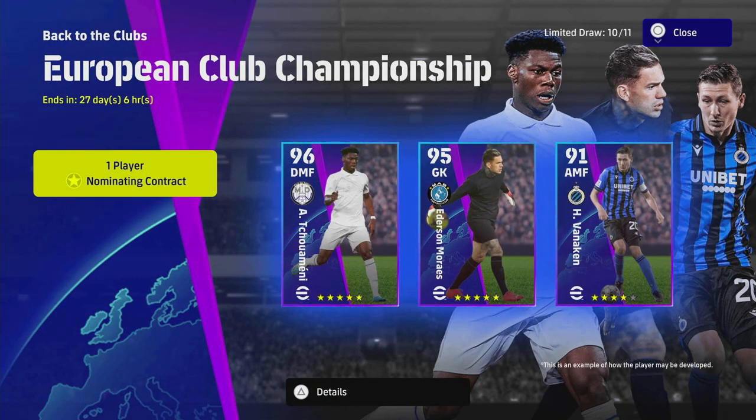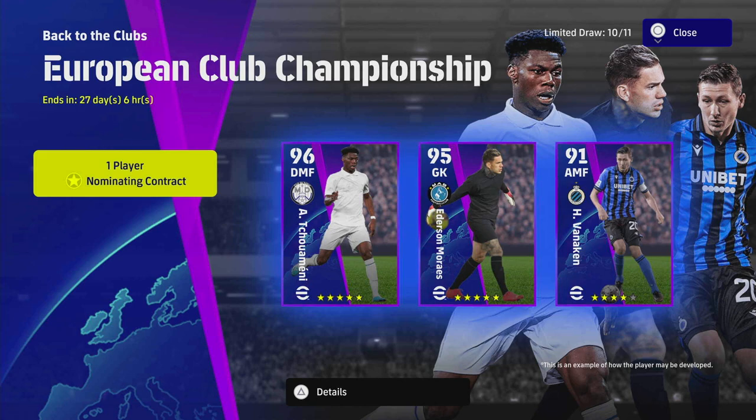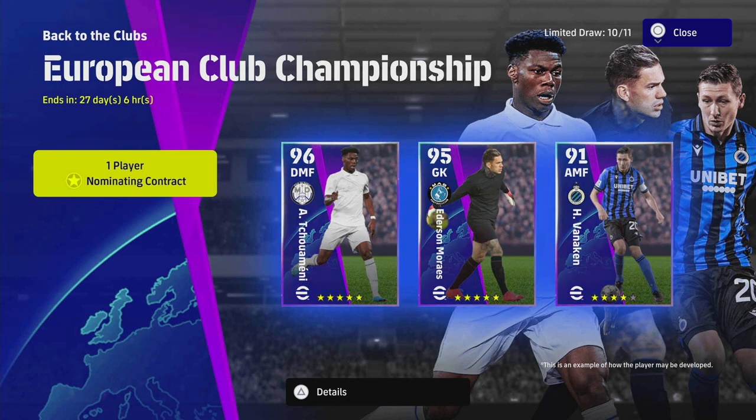Welcome back to the channel. Just a short video today — we are going to be taking a look at Shu Uemene and the rest of the players in this series as well. This is going to be a very quick, concise but in-depth training guide for the players that you can get here for free. These players are available for free with the nominating contracts — you can unlock a free nominating contract in the match pass.